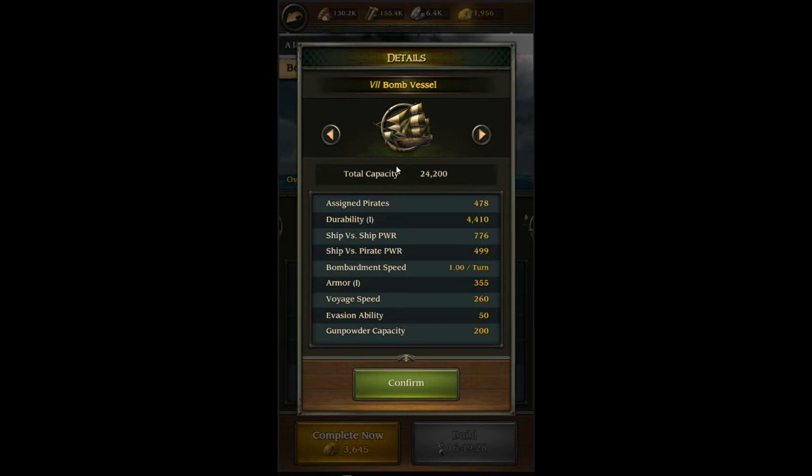I actually skipped galleons, the tier right before bomb vessels. I didn't build any because when you get that first galleon from rewards, comparing flutes and galleons, I'd probably go with the flutes. So I stuck with flutes at level 13 and skipped galleons at 16, going straight to 19 for bomb vessels. I'm pretty happy I did that — every time I'd hit a monster or empire city, my flutes came back fine but the galleon would be on fire. I'm not sure why, but that's just how it was, so I left them out.